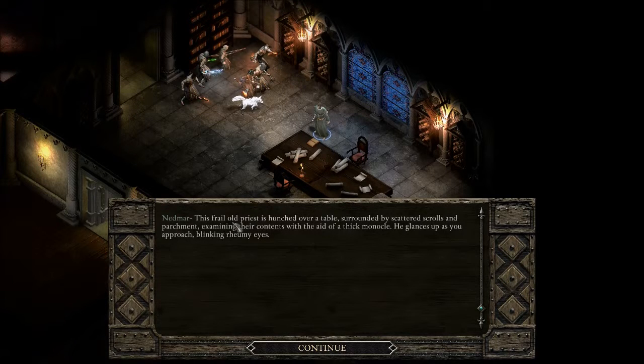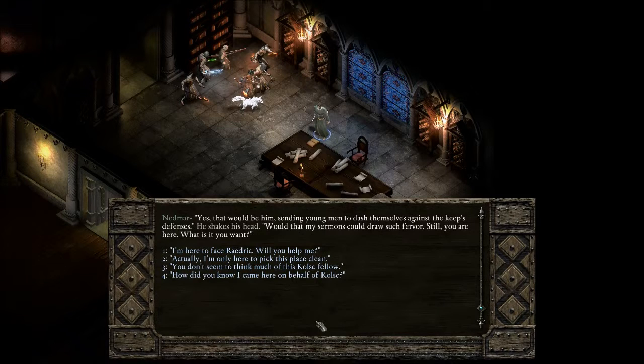We approach Nedmar — a frail old priest hunched over a table surrounded by scattered scrolls and parchment, examining them with a thick monocle. He glances up and says: 'More visitors then? You're not one of the acolytes, or their guards for that matter. Which makes you an intruder, at the least. Kolsch put you up to this, I suppose? Sending young men to dash themselves against the keep's defenses. Still, you are here. What is it you want?'